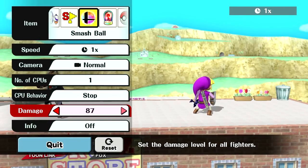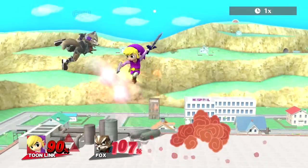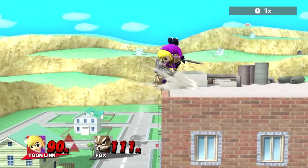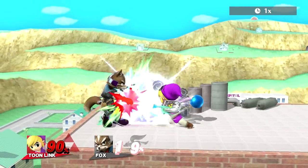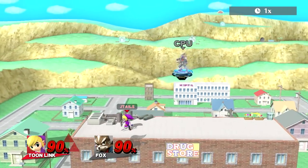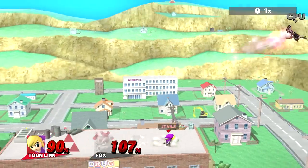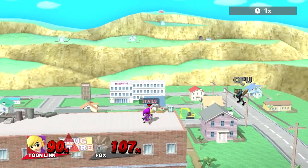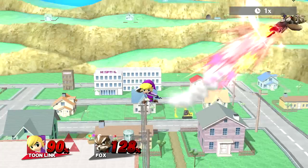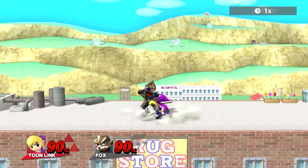But once your opponent starts nearing the 90% range, that's when you're going to look for bomb toss into forward air to start netting your KOs. Boomerang into bomb into fair also works — very hard to set up in an actual match though, but it's true. Bomb toss into fair is going to be your good friend for scoring KOs. Boomerang into fair is also going to work — you're just hoping that they get hit by a straight hit.